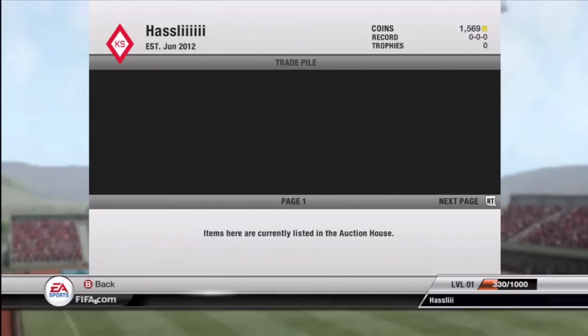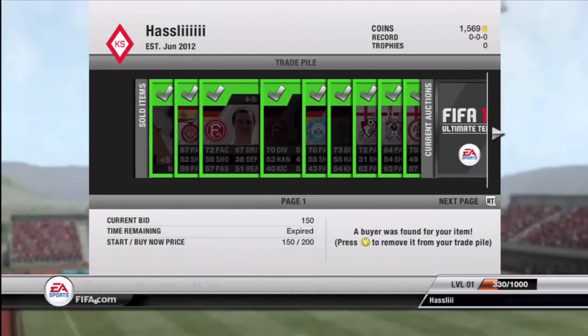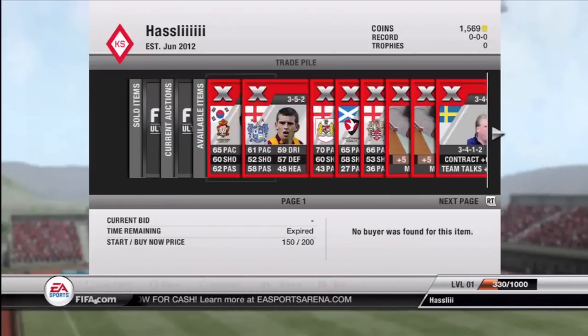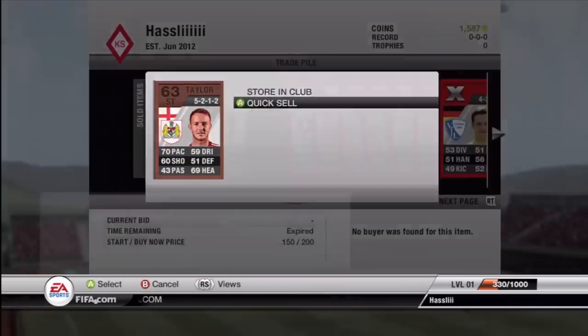By putting the cards up overnight for 200 buy now, I was able to give myself a 1,500 coin profit, which is plenty enough to start trading already. The rest of the cards that didn't sell, I'm just going to discard.